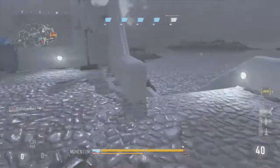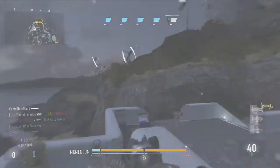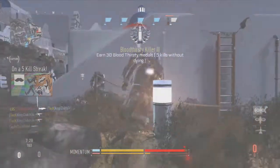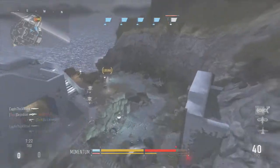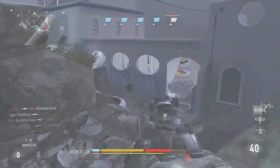I just play the normal default way — thumbs on the sticks, thumb moves to the A button, and index finger on the trigger. Just got a challenge notification for 30 bloodthirsties — that's a nice little challenge. Hopefully we get some XP for that. I've got my double XP going.